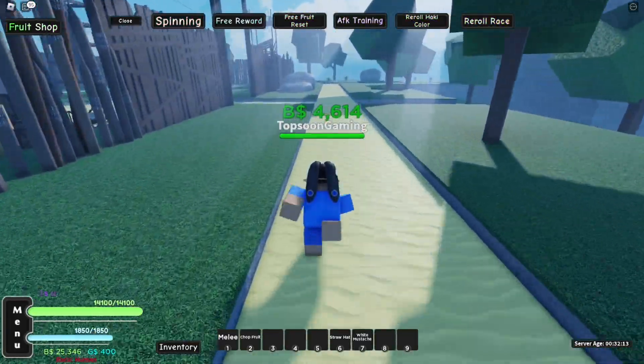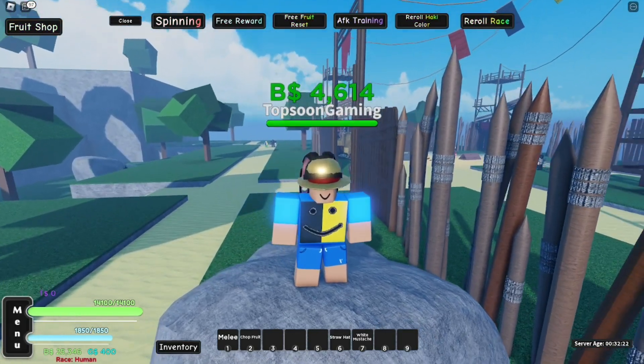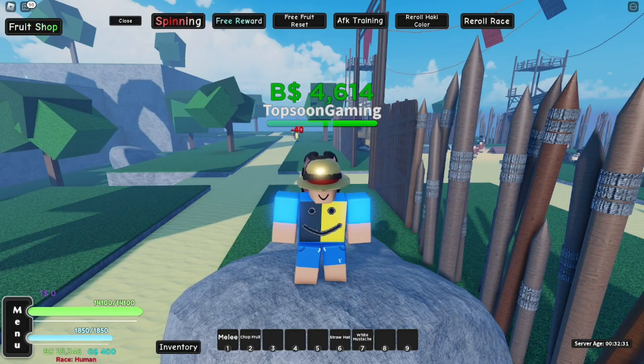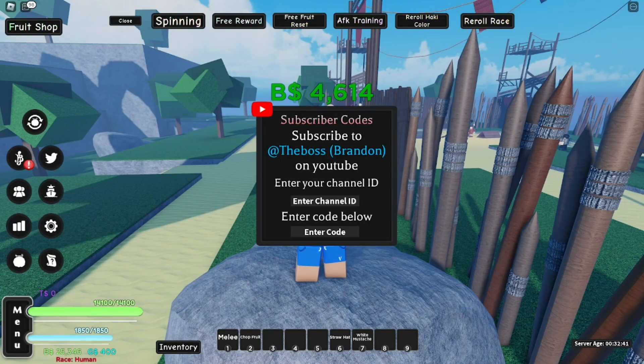We have so many working codes for you. To type codes in A One Piece Game, follow these steps closely, especially if you're a new player. Go to the code section: click Menu, go to the Twitter bird, and the code box will show up. Before typing codes, you must enter your Channel ID — your YouTube username — and subscribe to the main game developer, Boss Brandon, on YouTube.